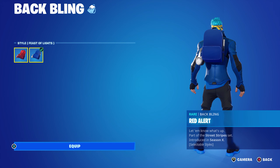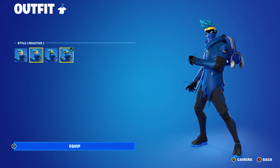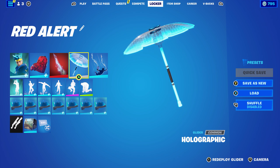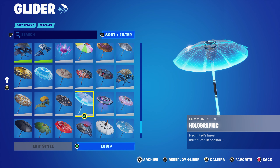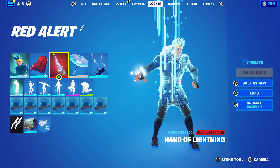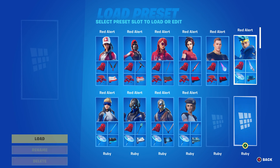Moving on to the first combo for the Feast of Lights edit style: I find the Ninja skin works absolutely perfectly with it. I'm using the default style, but you can use the mask-on, Raven, or reactive style. The pickaxe is Handle Lightly — the Storm pickaxe from the Chapter Two Season Four battle pass, the full Marvel season. The glider is the Holographic from Chapter One Season Nine. The contra is Lightning from the Chapter One Season Four battle pass. The wrap is directly from the Chapter One Season One battle pass, part of the Slurp Squad set.